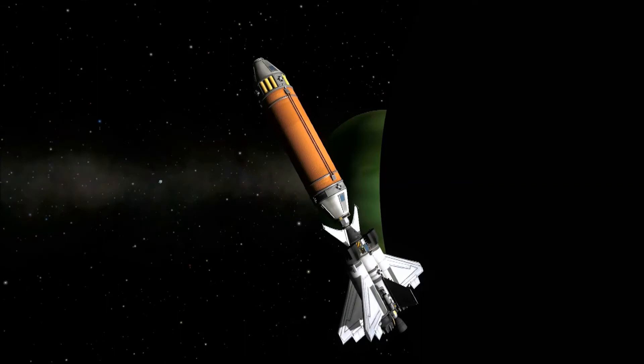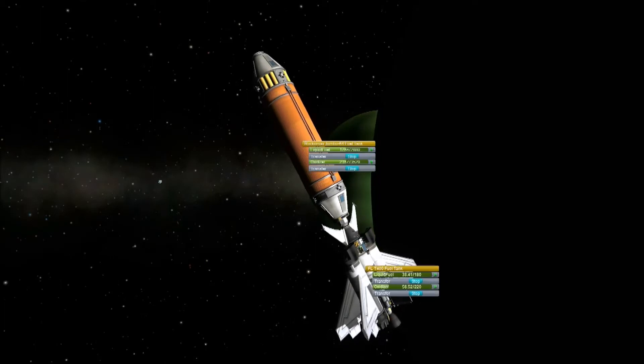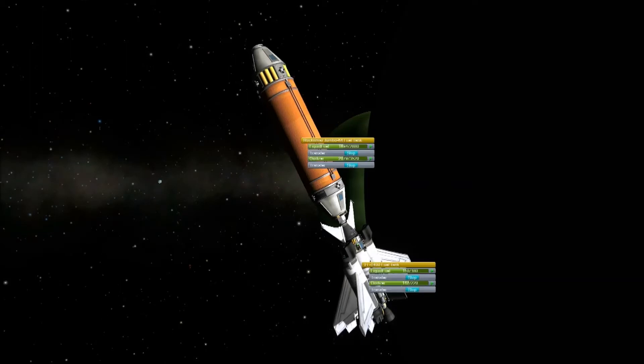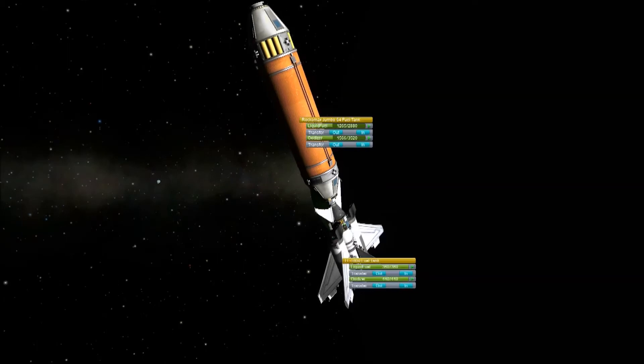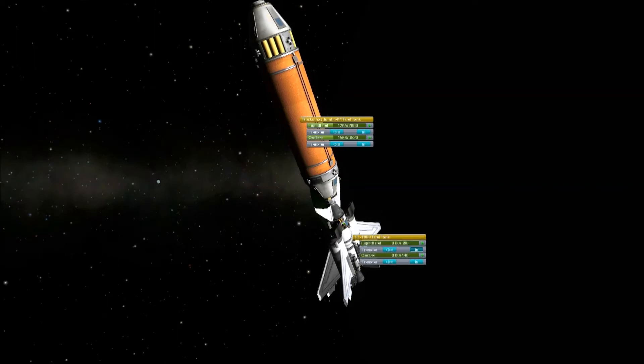That leaves the now daunting task of trying to get this home, but first we need to refuel everything. While sitting here refueling and admiring the view, I started to get itchy feet — I've always wanted to go and visit Val because there's a specific easter egg there I want to see. I won't mention it in case you don't know about it and don't want to, but I've always wanted to find this particular one, so I can't resist going to have a quick look.